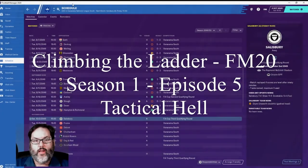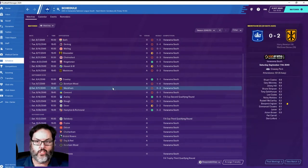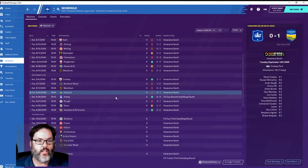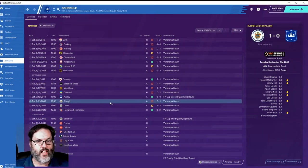Hey guys, RC here back with Football Manager 20 Episode 5 - Climbing the Ladder. We're at Dunstable Town FC and we are struggling. So let's see where we left off. We ended up losing two-nil to Borehamwood, one-nil to Concord, but we did beat Aveley six-nil in the second qualifying round. A brace from Cousins, Tony Goldthorpe got on the scoresheet, John Smith, and Lee Cook added a late brace.